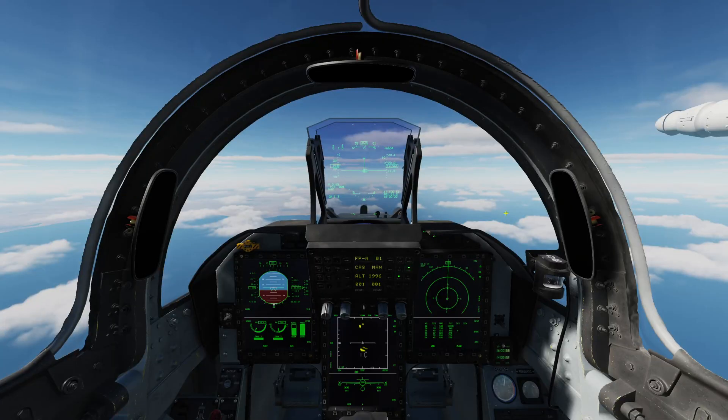So first things first, let's go over the controls we're going to be using today to control the radar. One of the first controls we're going to need is the T1 switch — this is actually the master mode switch. It has positions for forward which is intercept or air-to-air mode, centre which is navigation mode — the mode we're in just now — and if you push it rearwards you go into air-to-ground.